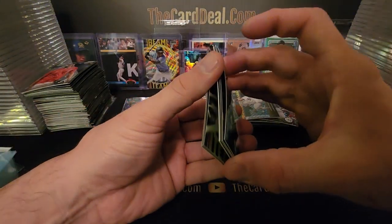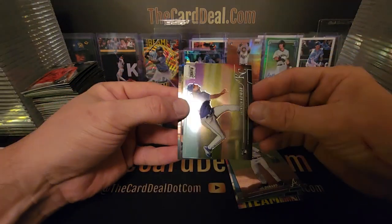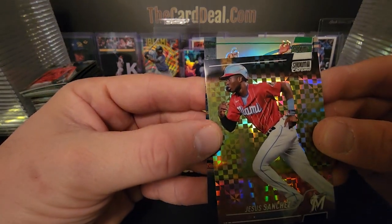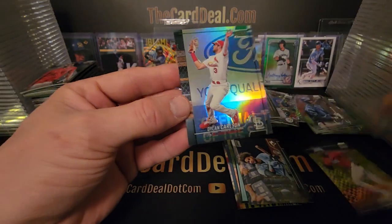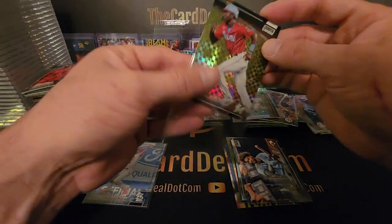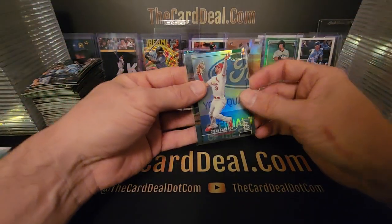Oh, Beam Team — hunter green, nice pack already. Beam Team Griffey Jr.! Jackson Chourio, Garay, Jesus Sanchez. Oh, and we have a green parallel — appears to be a pitcher. No, it's Mike Trout diving into the wall. Dylan Carlson — here we go, 84 out of 99, another color parallel. We are just ripping through and doing pretty well with the colors. Refractors have been good, color has been good, inserts have been great, rookies have been good — cannot complain.